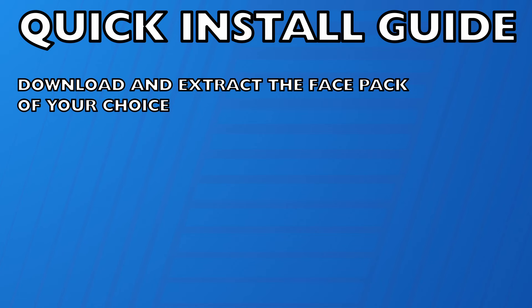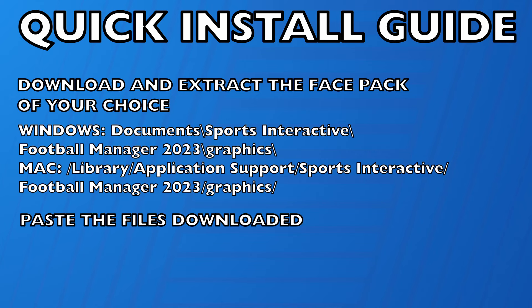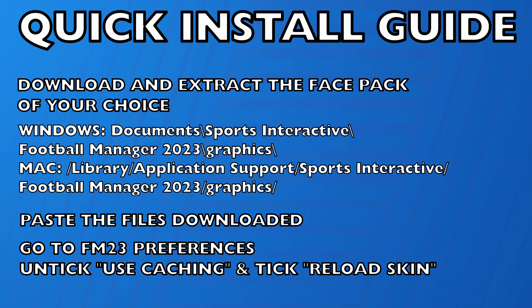Right, the quick guide — here we go. Download and extract the face pack of your choice; there are links in the description below. Head to the locations on screen and create a graphics folder if it isn't already there. Once your download is finished — it might take a while depending on the face pack — paste the downloaded files into that graphics folder. Open up FM23, head to your preferences page, untick use caching, tick reload skin, confirm your changes, and congratulations, your face pack should now be installed. If it isn't, watch the full guide to make sure you haven't gone wrong somewhere.